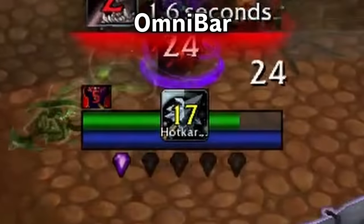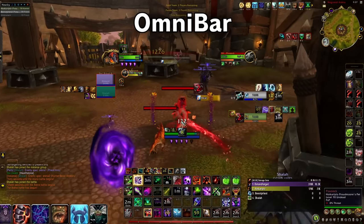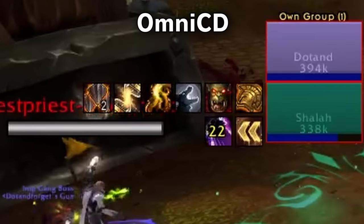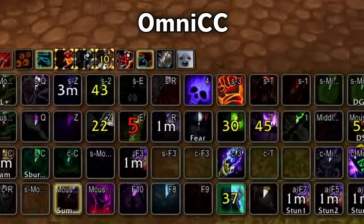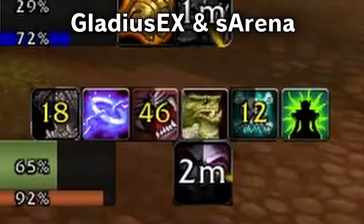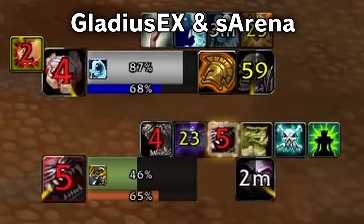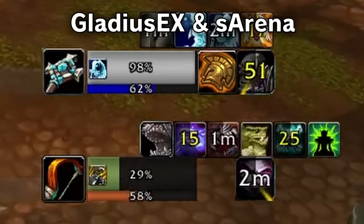Omnibar shows when enemy kicks are on cooldown, and can track any cooldown you want. When set up properly, you can assume any ability not currently visible on Omnibar is ready for your enemy to use. Omni CD lets you track the cooldowns of your teammates, so you know at all times if they have the cooldowns needed to secure a kill. It's also fantastic for analyzing footage after the fact. Omni CC turns all analog timers into digital ones — it adds numbers counting down to all items, spells, and abilities on cooldown. Gladius X and S Arena both make the default enemy arena raid frames more usable, and layering both helps track all CDs and DRs on enemies.